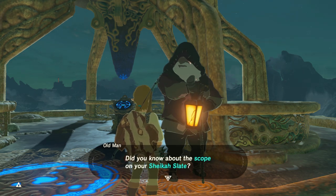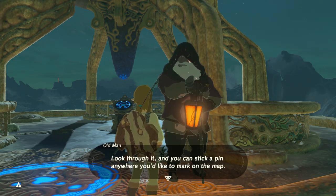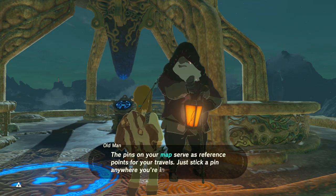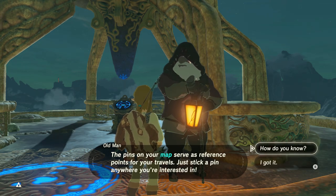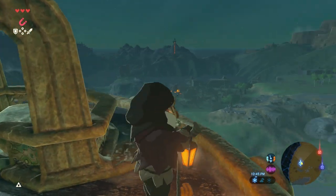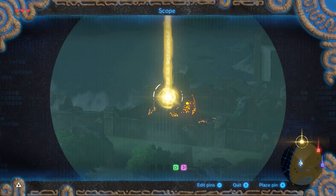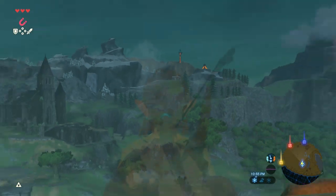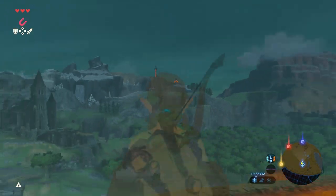He asks if I knew about the scope on the Sheikah Slate — look through it and you can place a pin anywhere to mark on the map. I'm going to try to mark the shrines. Actually I think I already did mark all the shrines — yep, already got that one and the one up there. We're good.